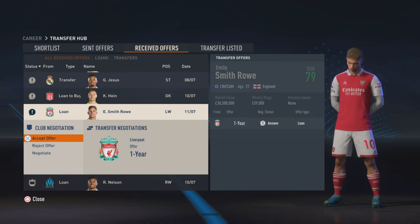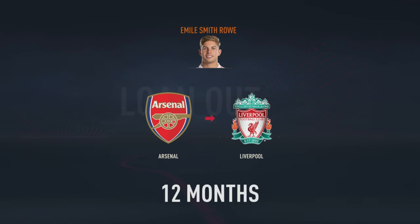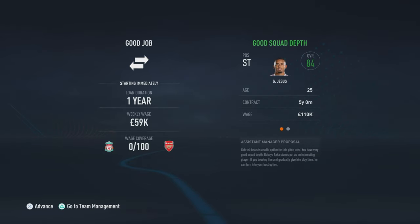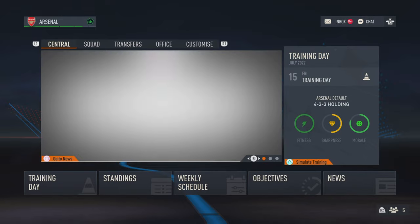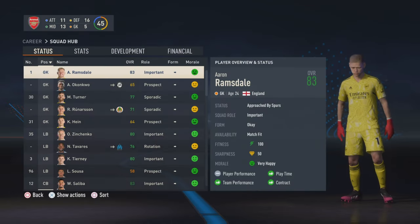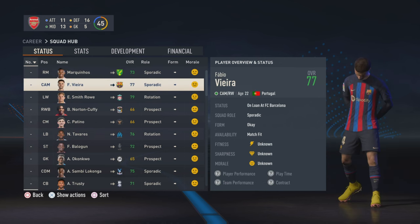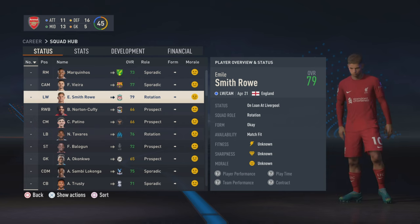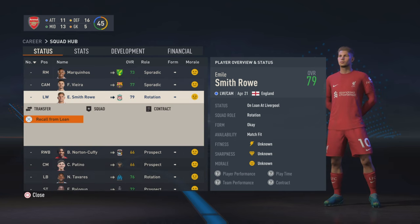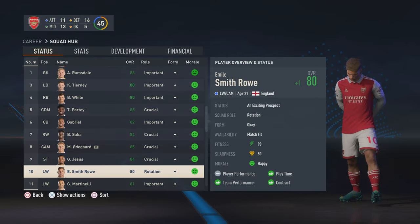I want to share with you two glitches to boost a player's growth. The loan glitch consists of sending the player out on loan, and when the transfer is confirmed, save the game. Reopen the save and recall the player from the loan. Then go into the squad hub and check if the player's value has increased — if it has, then it worked perfectly, because the player could get an overall or potential upgrade, or both. If the player still has the same value, repeat the same steps until his value increases.